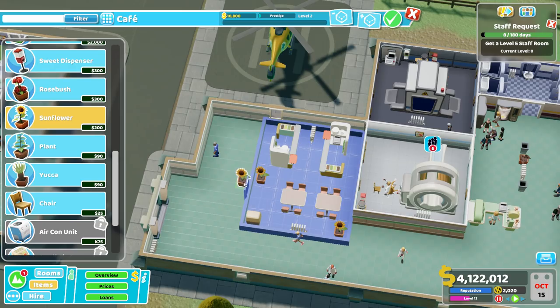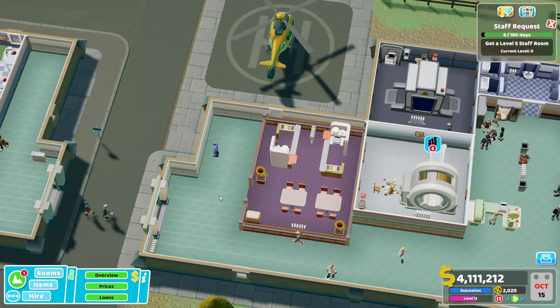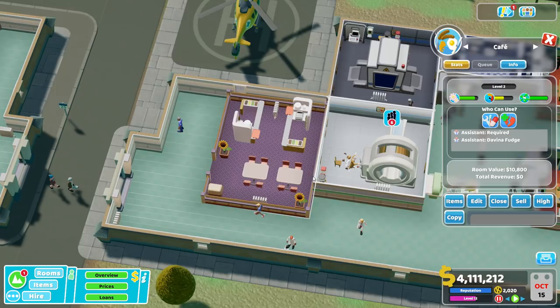Decent level two prestige. Let's build it. Now here's probably the most important part of the cafe — the number one tip. If you are insistent on using a cafe: no patients. No patients ever in the cafe, ever. Do not let your patients use the cafe. It causes nothing but collapse for your hospitals.